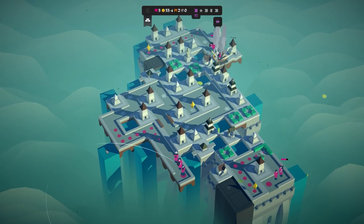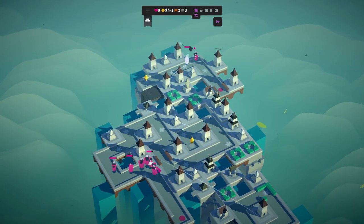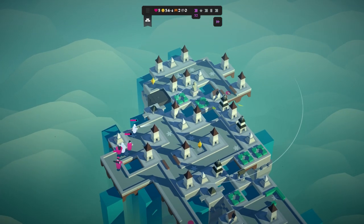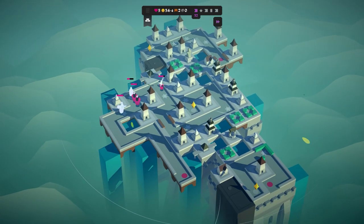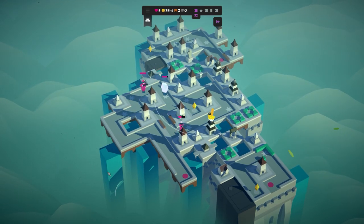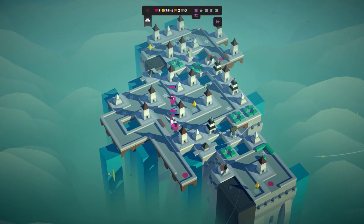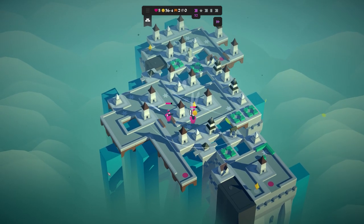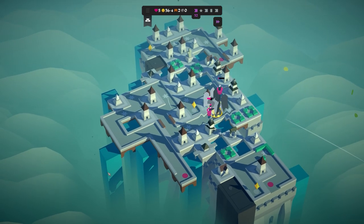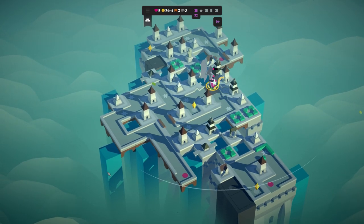We're on wave 32 of 40. I didn't think we'd get this far. The last time I played this I didn't get anywhere near this wave on the first instance. I don't know what this new enemy is, but they've got a big sword and an even bigger amount of health — and they're going to get in.